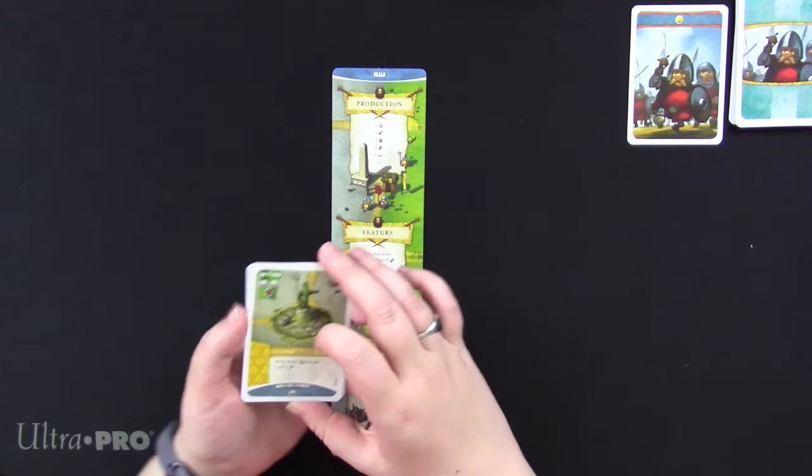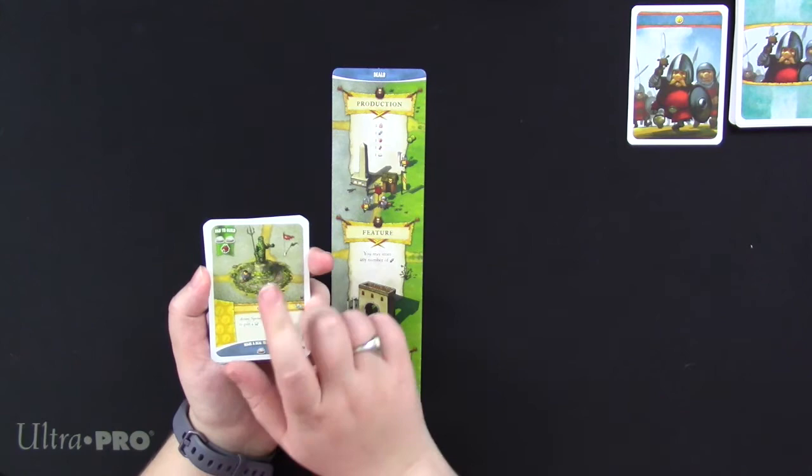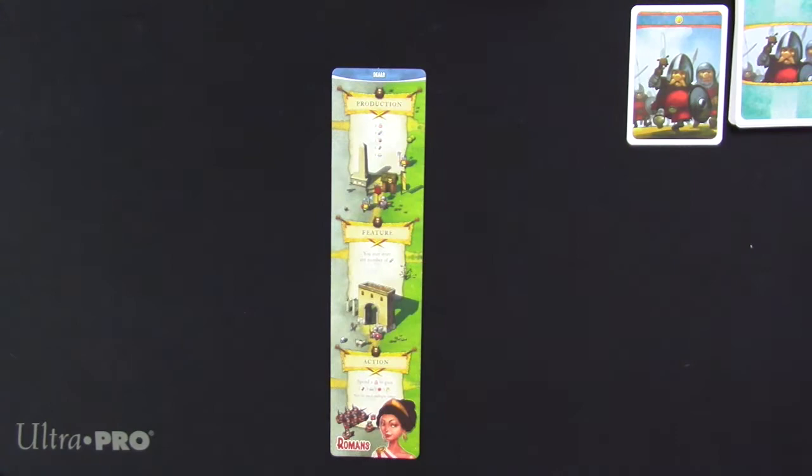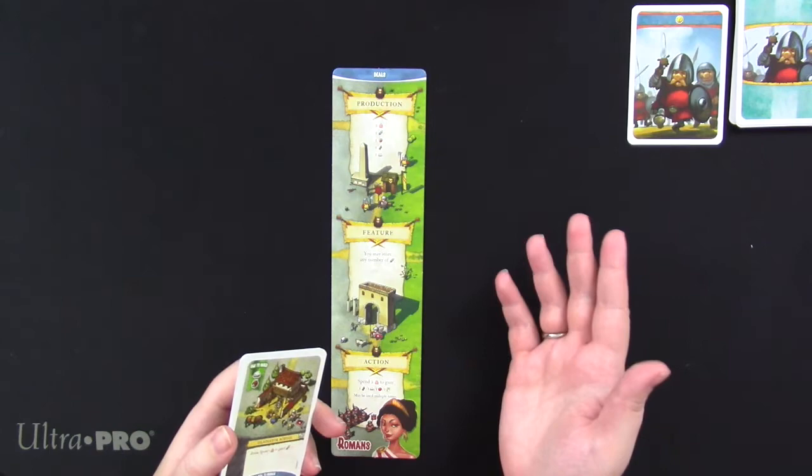So that's my opening hand — we'll see how it goes. One notable thing: see how you have to pay to build and it has two stones and a little house? That stands for a common location. I need to build common locations and then destroy them to create raw material for my faction locations. Now that it's the first round, I get to draw one more faction card.